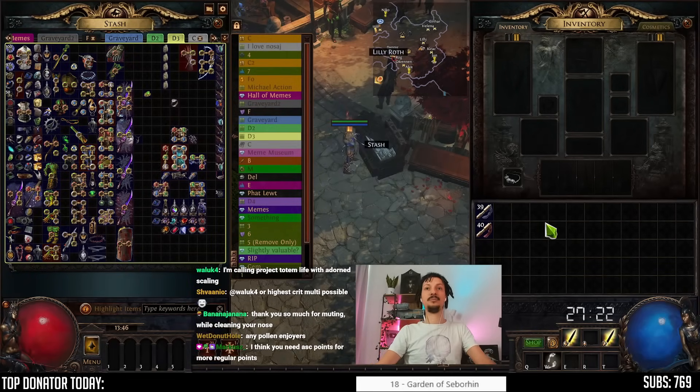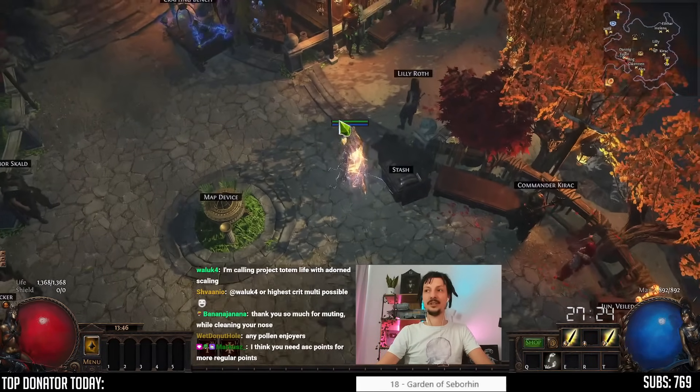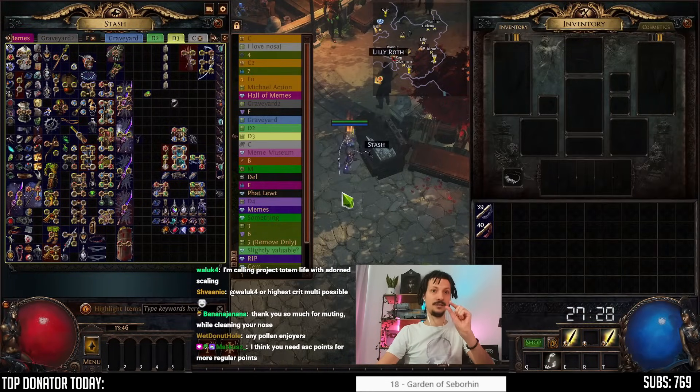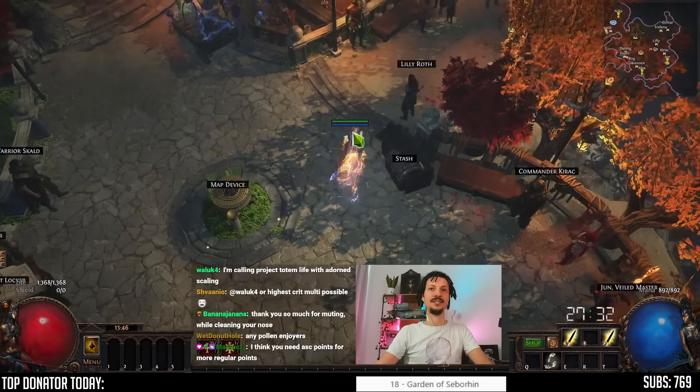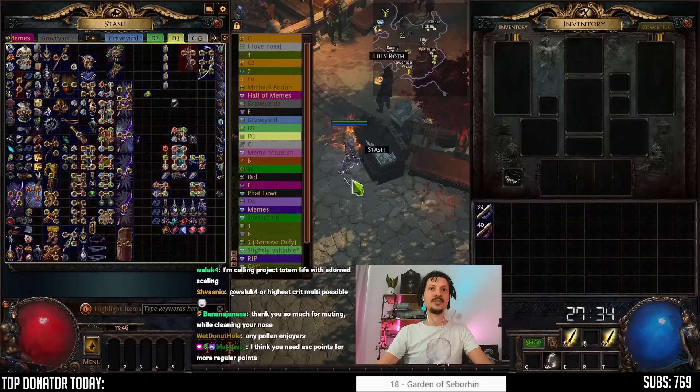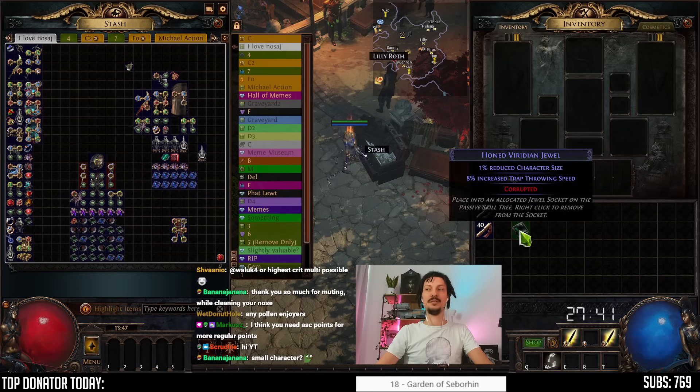Welcome to a completely unexpected Standard project — a very small one. I've been contacted by ABVT, and he's been gathering some items on Standard to show off. There used to be a dual implicit, a corrupted implicit in the game called Reduced Character Size, and then they took it out. So this is now Legacy.